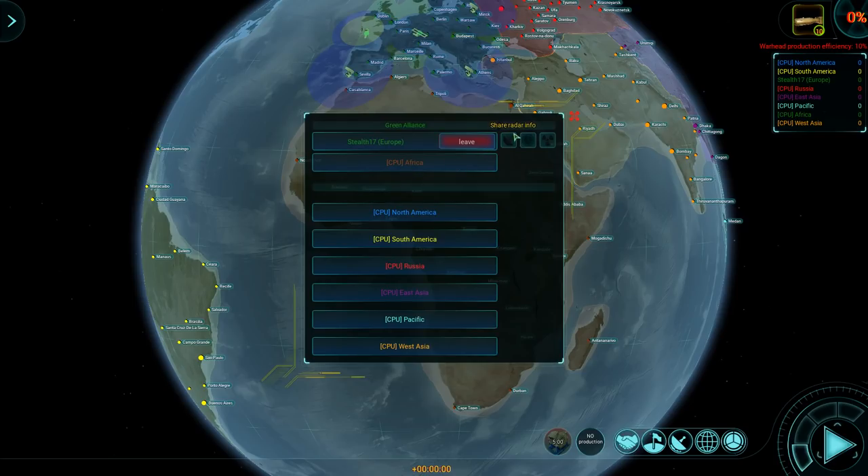What you can also do with alliances is share your radar information, so I'll be sharing my info with Africa and vice versa. We can also share our research — this one is particularly potent, because you all have different research projects you can run and you just share the results. So if Africa starts researching SAM sites, I would get those; and vice versa, I researched silent engines so Africa would get those. This makes alliances very, very powerful. The last button is show nuclear assets, which I usually don't click because I don't want my allies to know how many nuclear assets I have — whether they're ICBMs, bombs, or thermonuclear bombs.